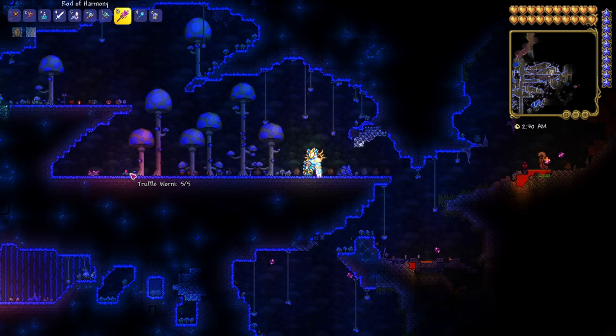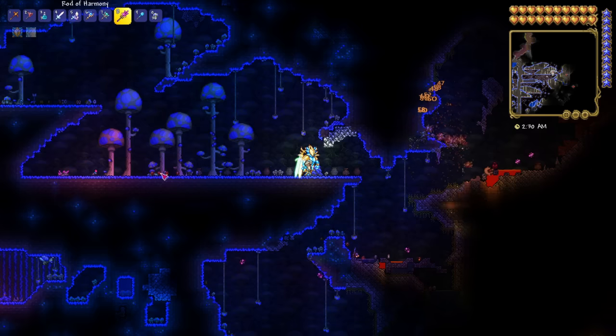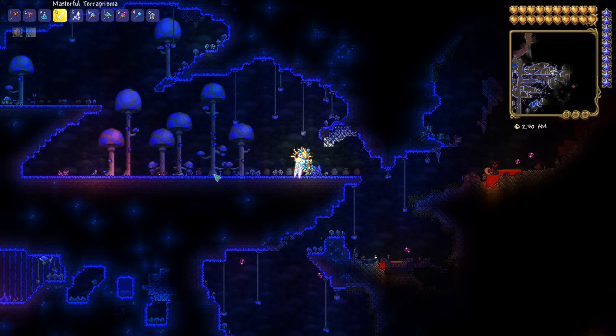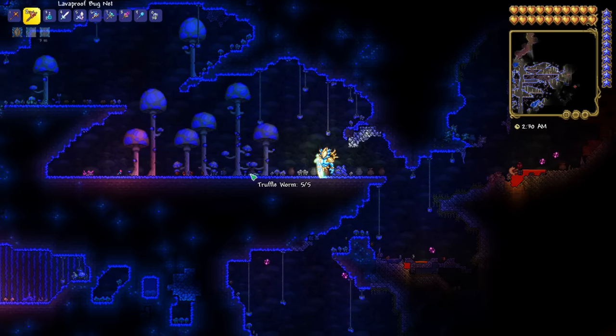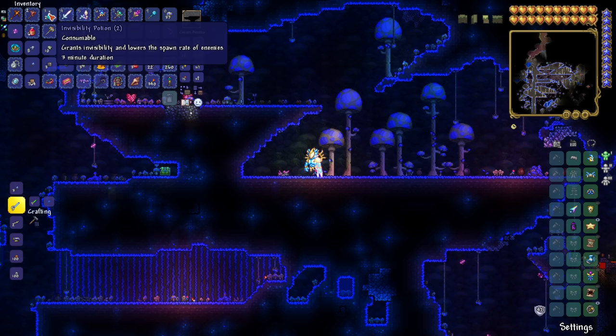If you're wanting to grab some truffle worms to fight Duke Fishron, you might be having a hard time because they burrow away so quickly. A great life hack is to simply use invisibility potions — with one of these active, you can actually get really close to a truffle worm and it doesn't flee. OG players might not know this, but they changed this potion in 1.4 so that it now reduces enemy spawn rates by 20%, which is more than a calming potion — and they're even easier to obtain than a calming potion.